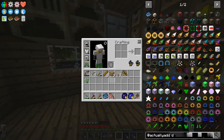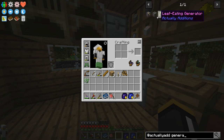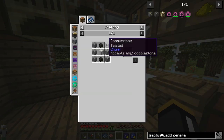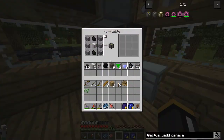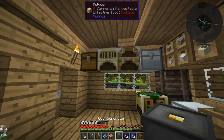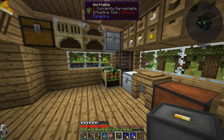The first thing we're going to make from Actually Additions is the coal generator. As you can see, it's just cobblestone and one of those iron casings. It saves the recipe and you can right-click to lock it, otherwise it'll just save the nine most recent recipes. So we now finally have our very first RF generation machine — the coal generator. I'm going to stick that right there and drop some coal in it.